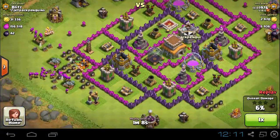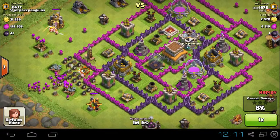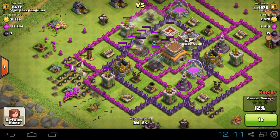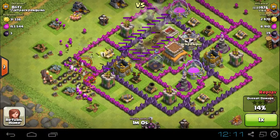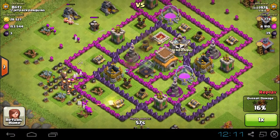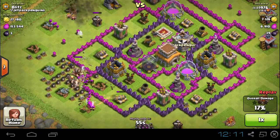I intentionally made it hard to get to my clan castle for this reason. That lightning would normally take out normal clan castle troops if they were activated, but a dragon it won't. That's one of the reasons I really love dragons in the clan castle.